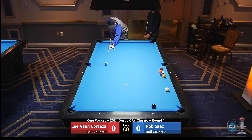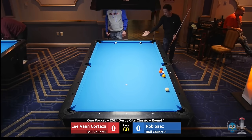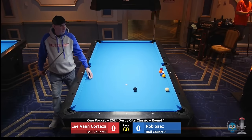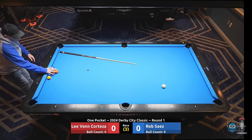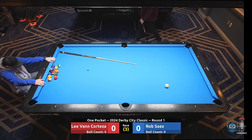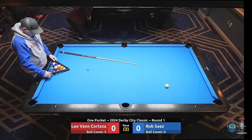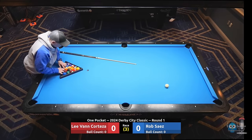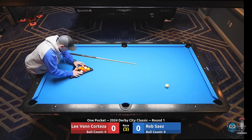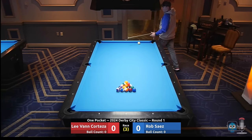Ladies and gentlemen, welcome to the 2024 Derby City Classic. This is round one action — Lee Van Corteza versus Rob Saez. What a lag it was, Rob pulling that one down. This is going to be a fun match. A couple of really quality players here. Rob is out of Louisiana, coming in at a 741, Lee at an 814. We're playing round one, one pocket, race to three — Rob's got to make eight balls in his pocket before Lee makes eight in his. Whatever direction Rob breaks towards will be his hole.